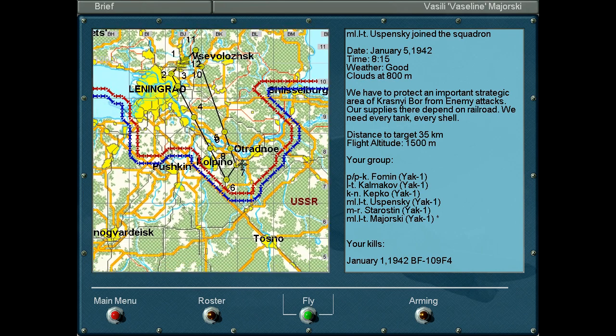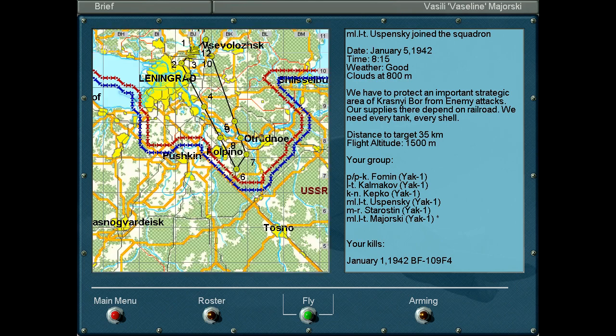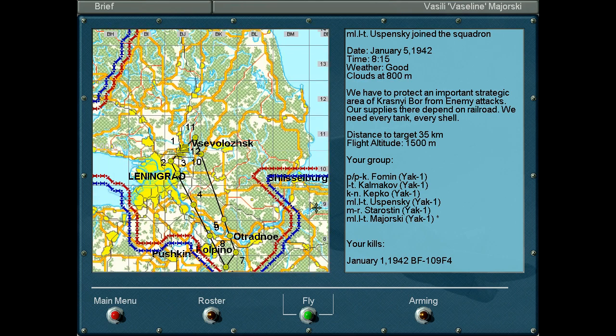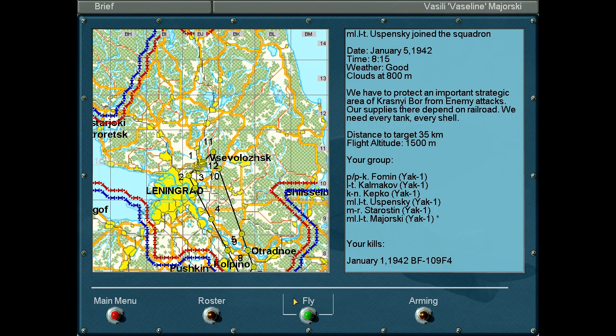We need to make sure that we can protect this railroad line here, because it's bringing troops and support to this area. And obviously this is important — if we can connect these two, then we can cut off anybody in here. So, importante! I don't think we're going to be carrying any... whoa, never mind. We've got rockets, for some reason. Let's go fly with our rockets.